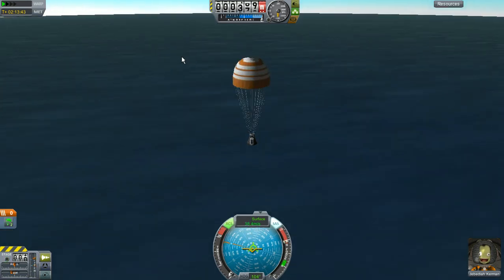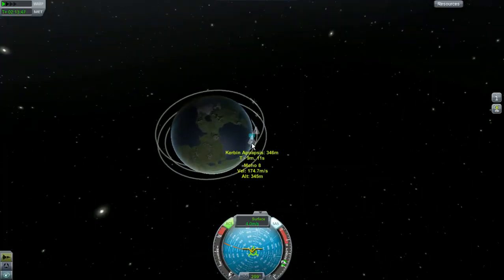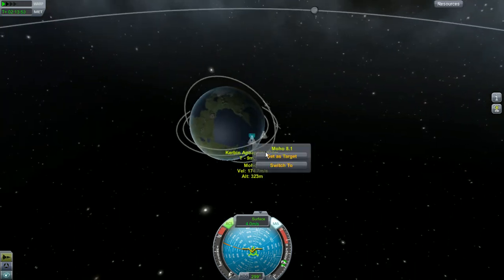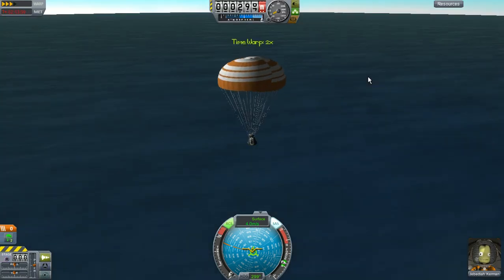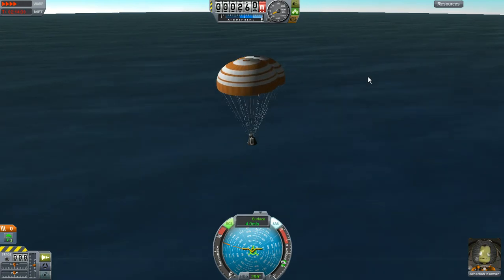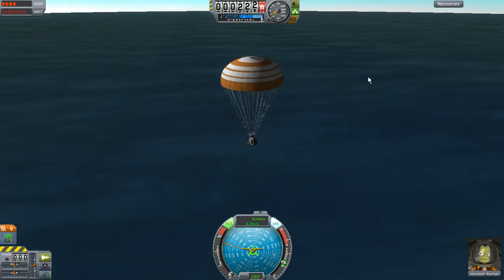Somewhere we can go to the other craft — not to time-warp, because we don't want to do that. But we can go ahead and switch back and bring our other astronaut back. We can switch back and bring our other astronaut back. But we have to wait for this thing to touch down first.